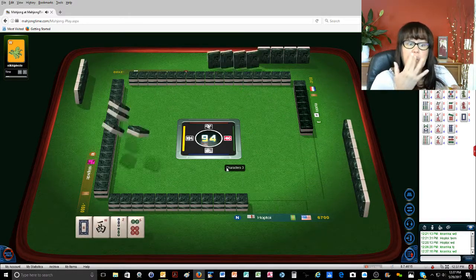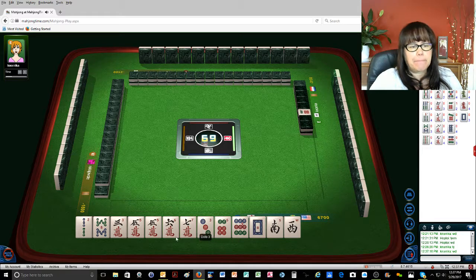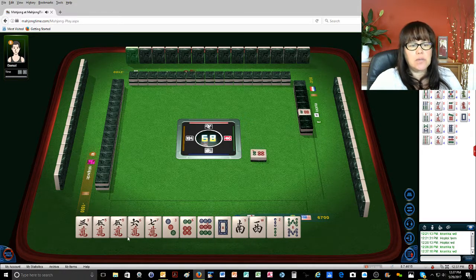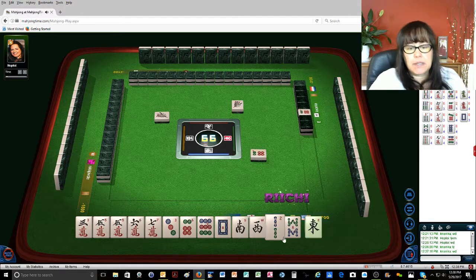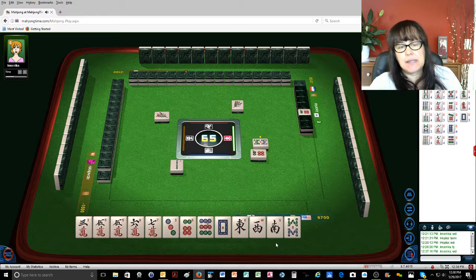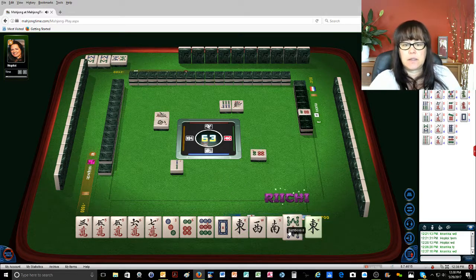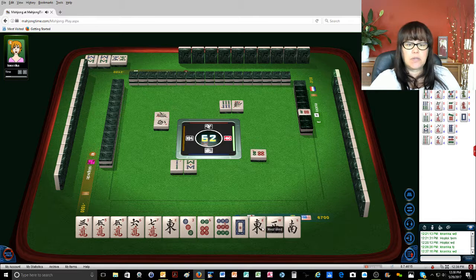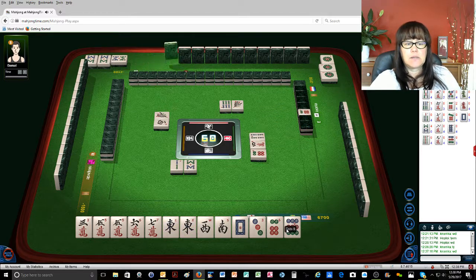I didn't throw it either, so that's nice. Looks like pinfu. Either pinfu or hanitsu with cracks. One bamboo. If you don't know what hanitsu is — I'm trying to learn the names. One bamboo. Two bamboos. Eight bamboos. Or the reach names, I should say. I've been told that the names are not actually Japanese. Six bamboos. West wind. Eight bamboos. We're going to go for hanitsu. Four characters. He's got his honors.